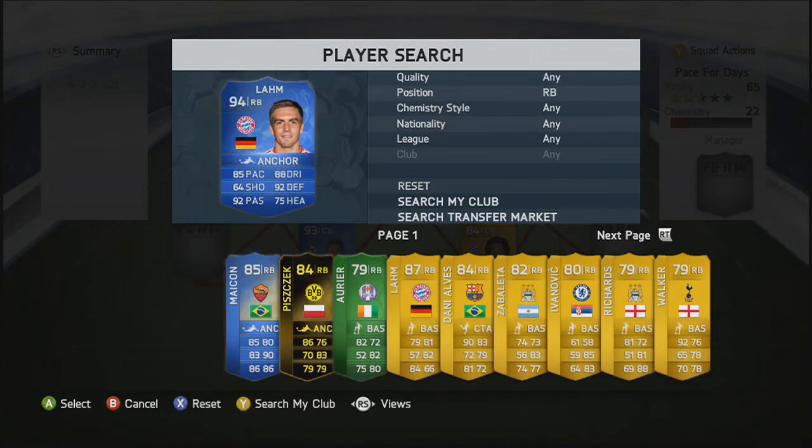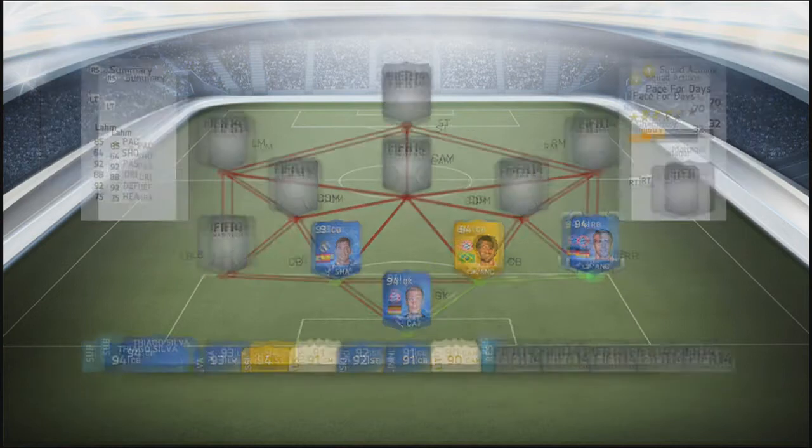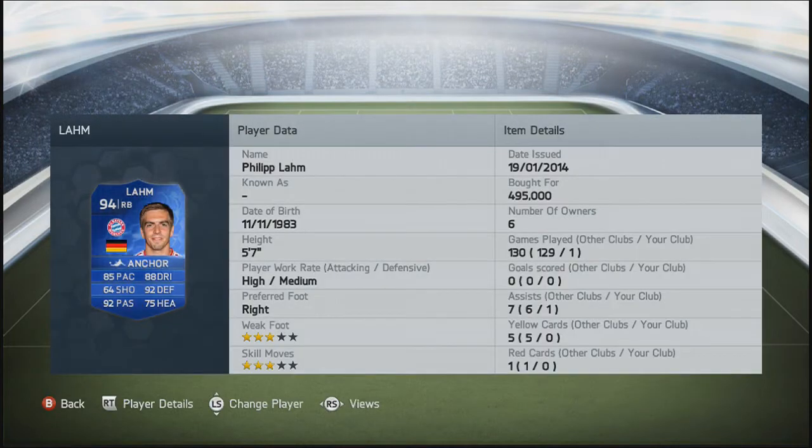Moving into the right-back position guys, we're going to go with Team of the Year Philipp Lahm. He is absolutely rapid as well — 85 pace, 88 dribbling, 92 passing, 92 defending, and 75 heading.